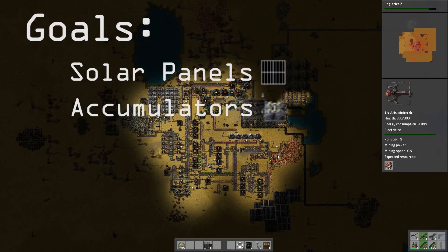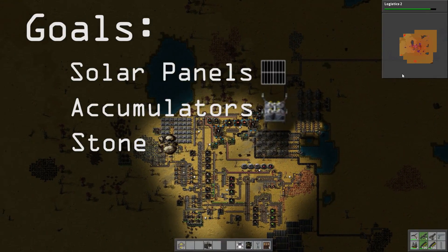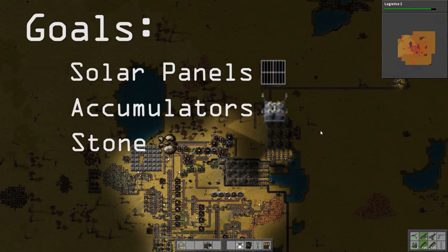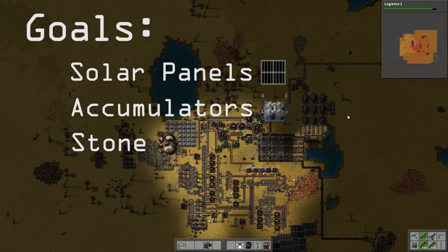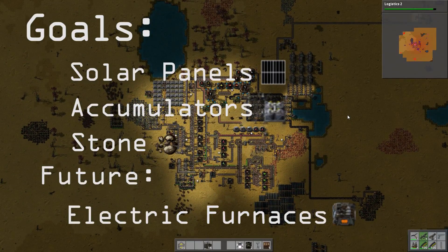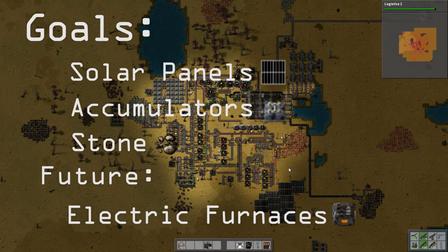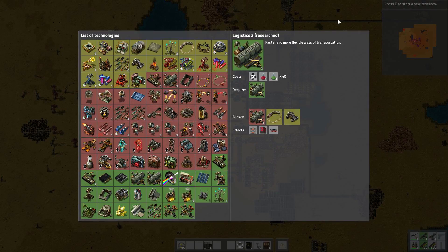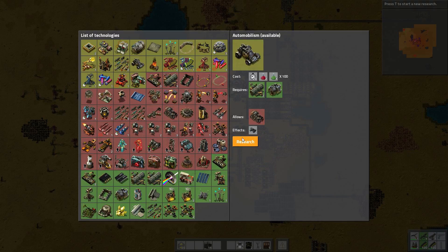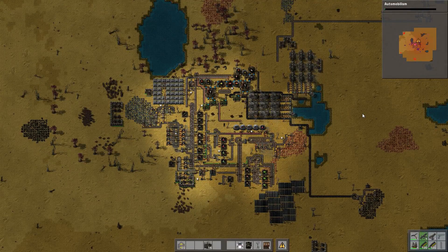We work on actually grabbing some stone, which is out yonder. We have a small colony picking up stone. That stone is picked up for the eventual production of electric furnaces. We also work on putting together our plastics and parsing out where exactly we're going to produce advanced circuits to eventually put into the electric furnaces. We're also trying to work towards tanks. So let's get right into it and actually work on building our factory.